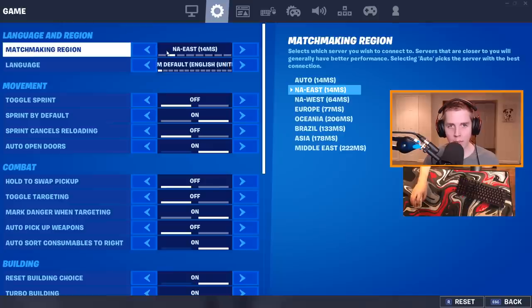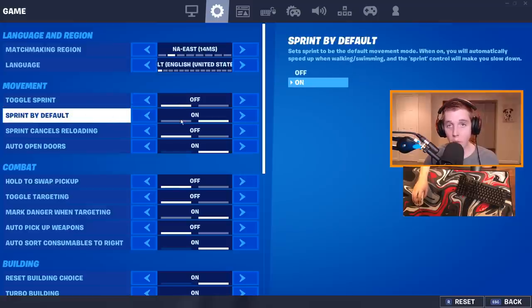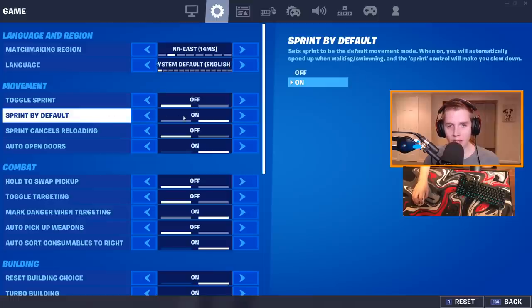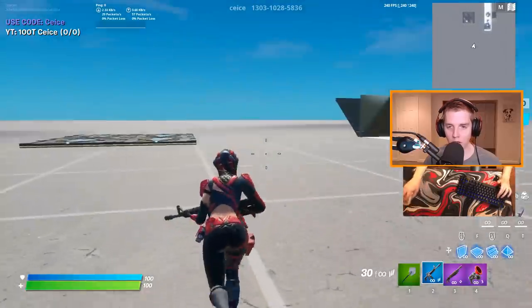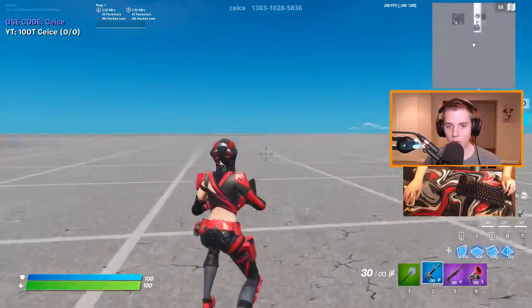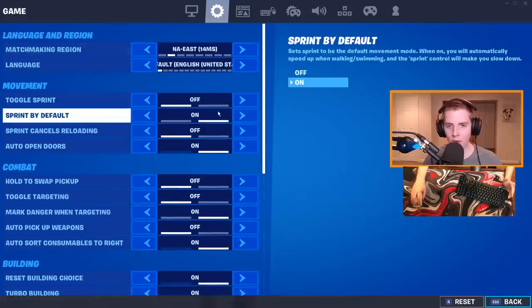On to the game settings. Toggle sprint I have off because I use sprint by default — when sprint by default is on, toggle sprint is useless. Sprint by default is the best setting ever: I don't even need to press left shift, all I'm pressing is W and I'm sprinting. I actually use left shift to crouch, which is really useful. A lot of pros have it on their cone binds. You get a free key bind and you never need to run like a bot. Sprint by default is amazing.